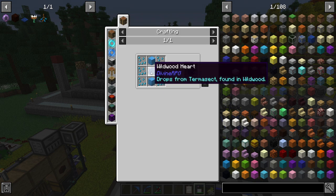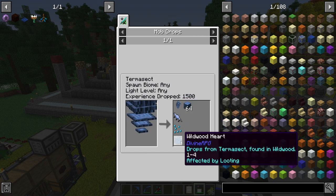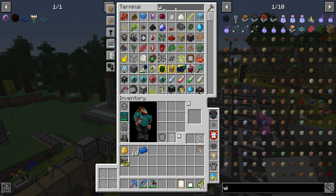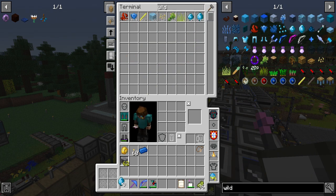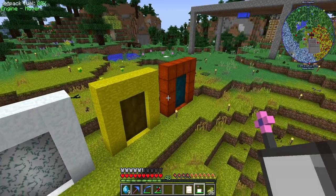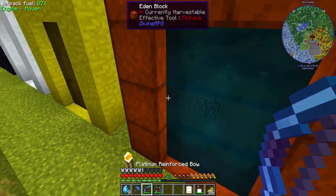The next thing is I need a Wildwood block, which requires a Wildwood heart, which drops from this guy, which requires me to click on - I found like a little altar thing in Wildwood. I think we need to click on it with these Wildwood chunks and then kill the guy. I'll meet you there.